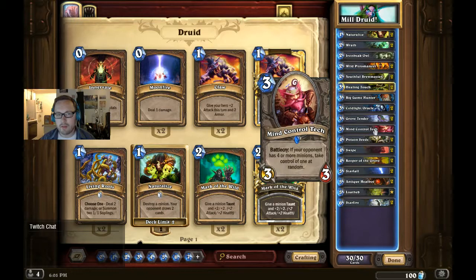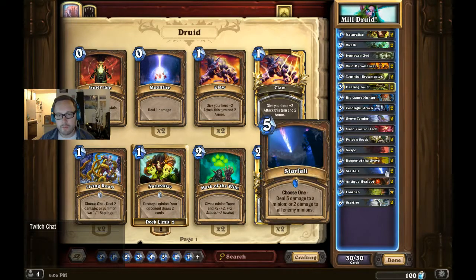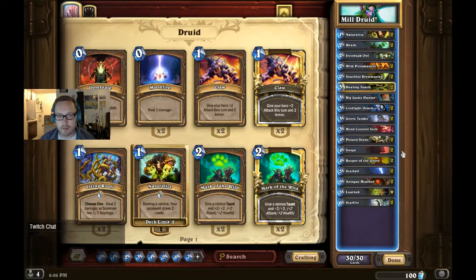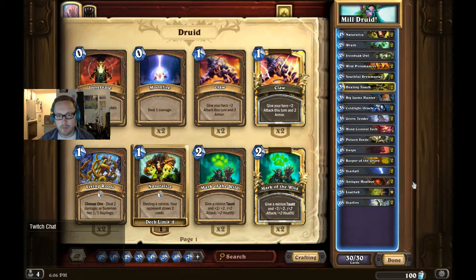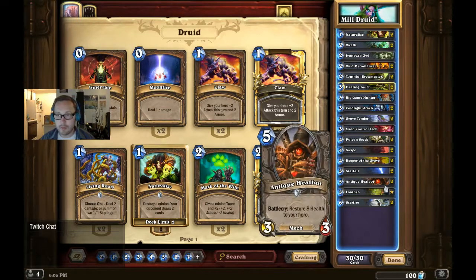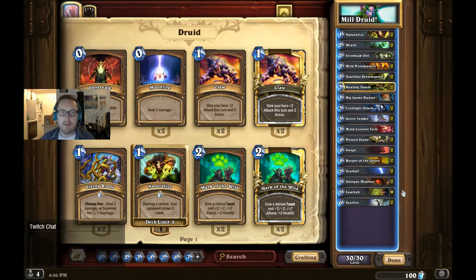I've got Mind Control Tech in here because against mill, people often try to overcommit to kill you as fast as possible. So if they're throwing out a lot of stuff, I play the Mind Control Tech and steal one of their dudes — usually works out pretty well. The rest of the board clear is Poison Seed Starfall, as usual. That super combo is 9 mana but it's guaranteed to kill everything on the opponent's side of the board — 95% of the time. Then Swipe, Keeper of the Grove for more silence and damage, Lotheb to make sure they've got cards in their hand, and Starfire rounds out the deck. This deck would be a lot better with Tree of Life, but we'll go with this.